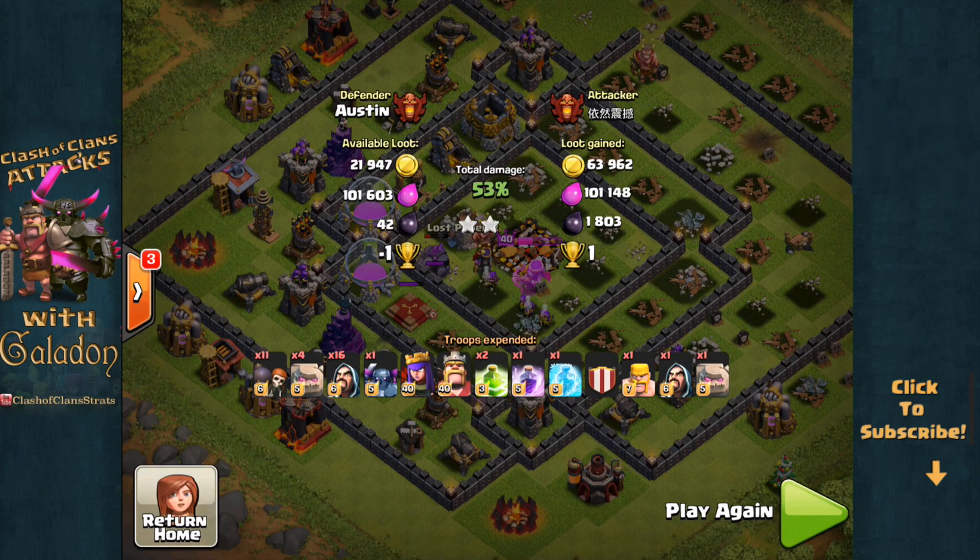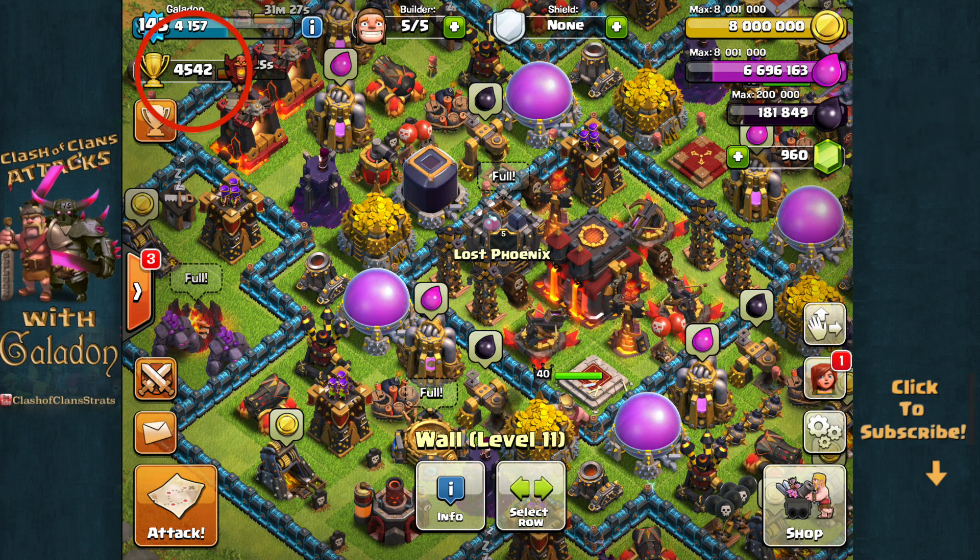This attack against Austin wraps up and you can see the attacker walks away with a two-star victory and just one trophy — being nearly 600 trophies ahead.